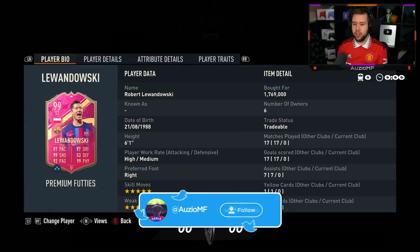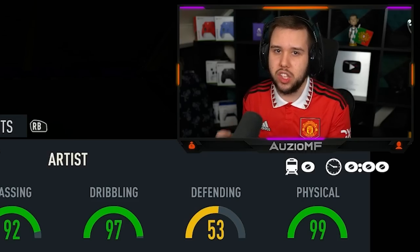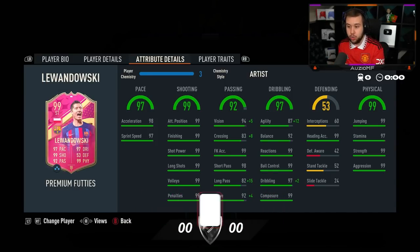Lewandowski — interesting card. 5-star, 5-star, high, medium, 6'1", striker centre forward. Pace is there, shooting is literally maxed out — you cannot get better. I've gone for an artist chem style. Engine does look pretty good on this card, but the reason I've gone for artist is because on an engine chem style the agility really isn't up there — it's 91. I want that to be higher, so I've gone for artist to make that 99, while also increasing his actual dribbling stat, long passing, and a whole lot. I do believe artist is going to be the way to go.